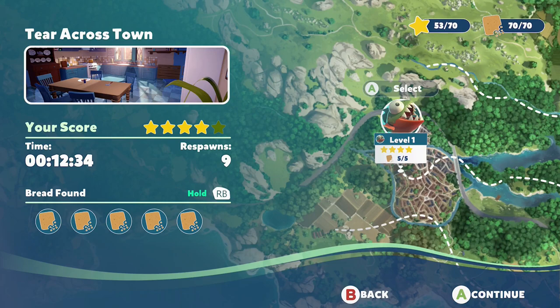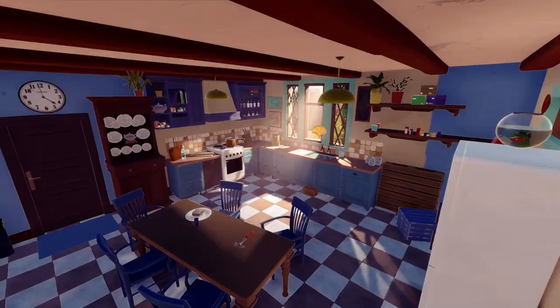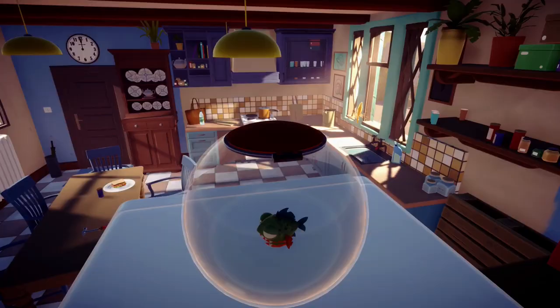Hey everyone, Guilty here and we're back with I Am Fish. This is another achievement slash trophy guide and for this one we're going into level 1 of the Piranha level. So apparently according to the achievement we need to throw a bread at the window. Usually we use the hammer, like on that desk there, but now we've got to use the sandwich.